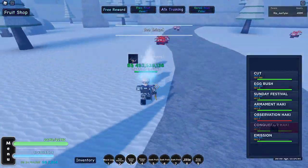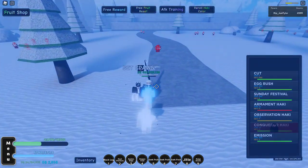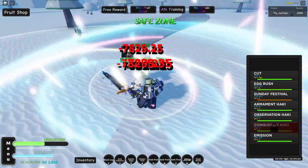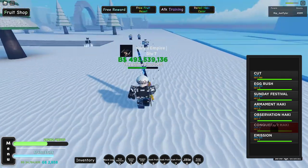That does 5k damage normally, but when you put on Haki it changes things: Egg Rush does 10k damage, and Sunday Festival hits 7k, 7k, 7k, 7k. I've also got a Law Heart equipped, which is boosting my damage numbers.